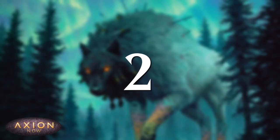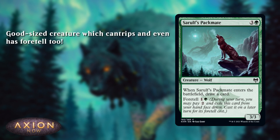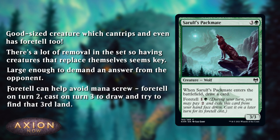At number two, we have, in my opinion, the best common in the set. You could argue Demon Bolt, but for me this is the best common: Sourulf's Packmate. It's a four mana 3/3, it comes in, you draw a card, and it has foretell as well. What's not to like? It's a grindy format. Having creatures that replace themselves is incredibly strong. As I mentioned earlier, there's a ton of good removal in this set. Your opponent is likely to be able to trade their cards for your creatures by removing them. You will get ahead if you have creatures like this that draw cards. This creature also really helps avoid mana screw — let's say you get stuck on two lands in your opening hand, you can turn two foretell it, turn three cast it from foretell, and you get an extra draw to try and find that third land. Very strong.